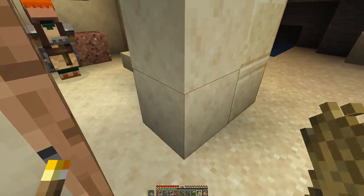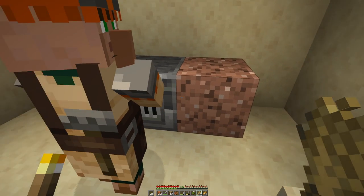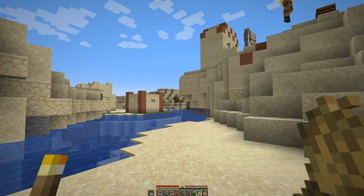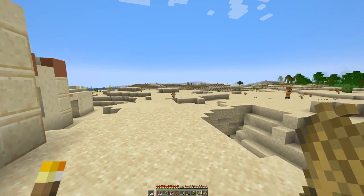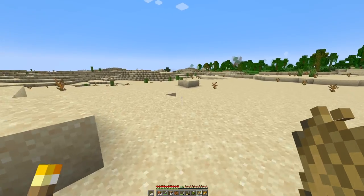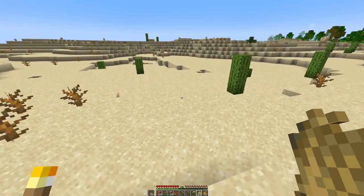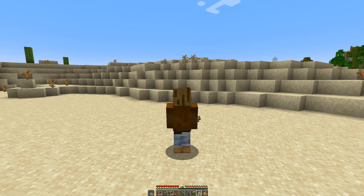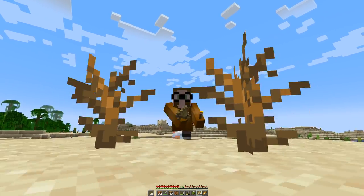I don't think this is enough to level the armorer up so we could trade anything useful — meaning diamond gear. So in that case, let's head on our search for diamonds in a sunken treasure. But I guess we will do that in the next episode, so see you then. Goodbye!